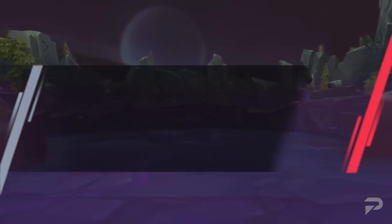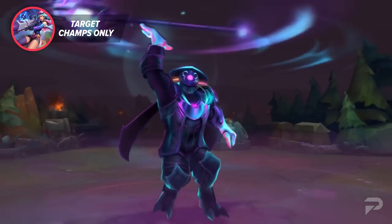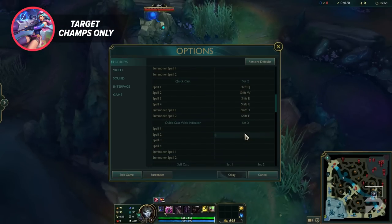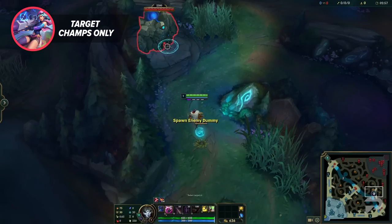We'll start things out in the Hotkey section, leading with what I would argue is the most important setting in this whole video: Target Champions Only. You'll find it towards the bottom of abilities and summoner spells. As the name implies, when you use this, you will only be able to click on champions with auto attacks and targeted abilities. Skillshots and area targeted effects will still be freely cast wherever.